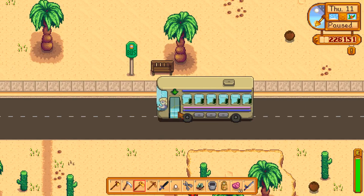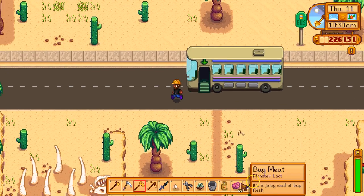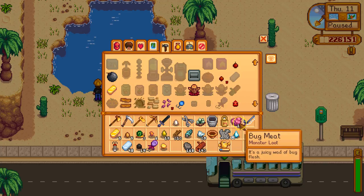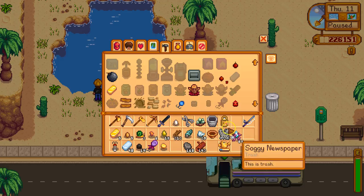Here we are! We're here in the desert. Oh, it's so exciting guys. This particular fish can be found in this pond over here. To increase our chances of getting this fish, we're going to use some lures and bait. You can make bait with bug meat, and we're going to go ahead and do that.